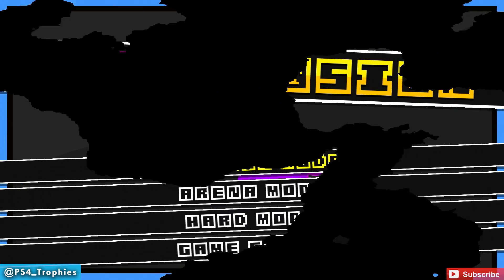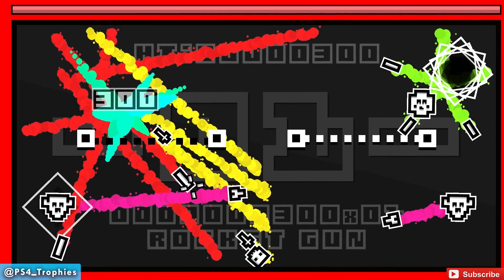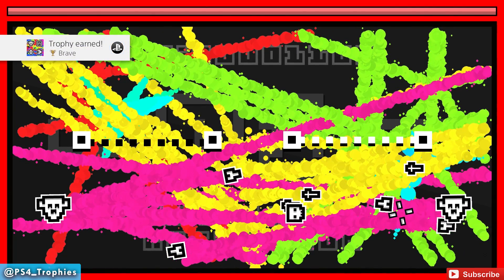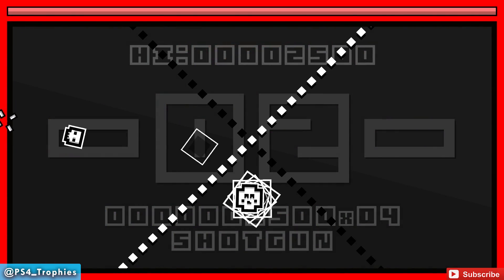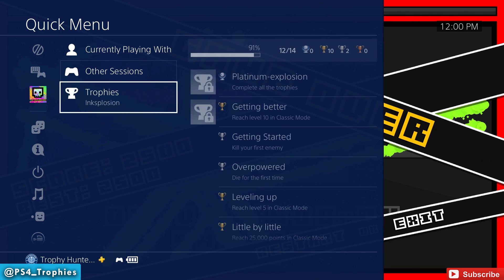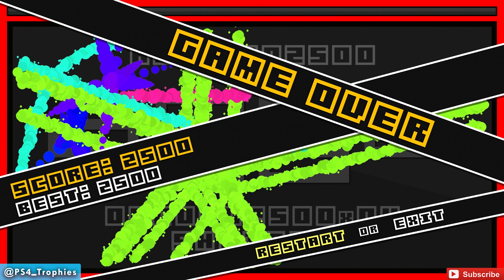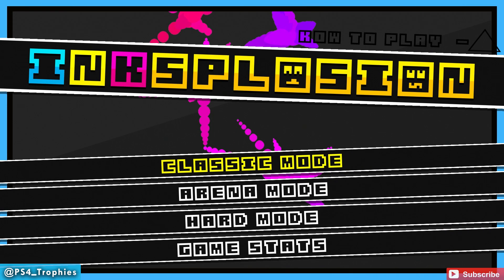Hard Mode - just kill one enemy, that's all you need to do. At this point if I wasn't an idiot earlier and had just reached level 10, which I almost did, I would have had the platinum trophy. Let's check the list - reach level 10 in Classic Mode. It only takes a couple minutes to do that, so let's jump in there and do it. Just have to exit and go back to Classic Mode.